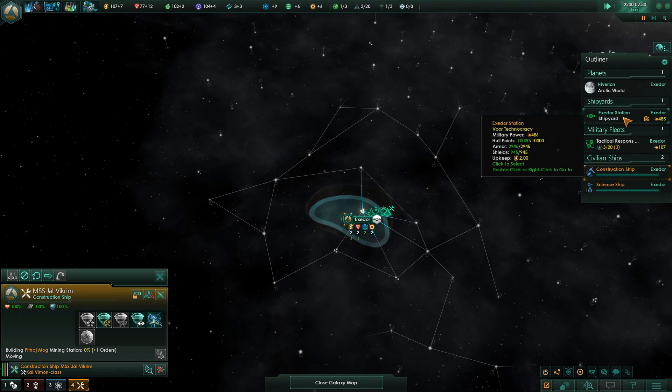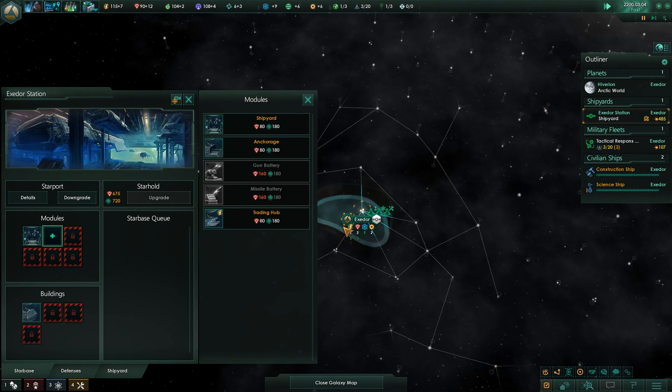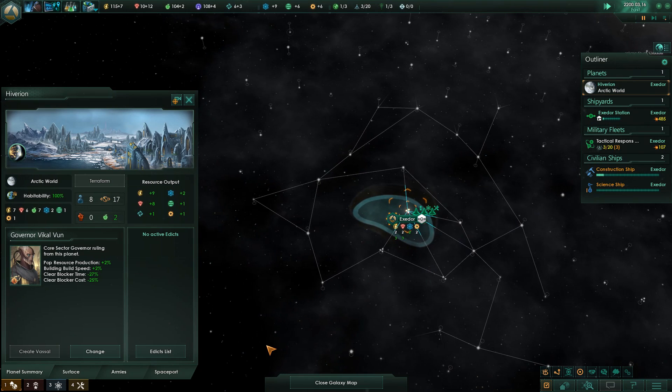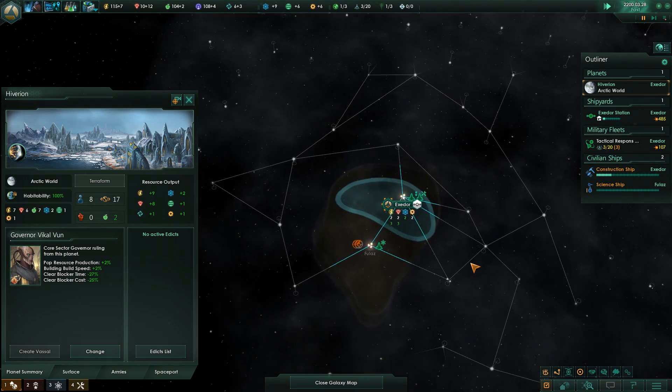Anomalies are the things which get discovered as you're just kind of puttering around searching for things. I'm going to build a trading hub there as well - let's just make sure I get all the income I need. I'm going to be a little strapped for minerals, but waste not, want not. Better be spending those.